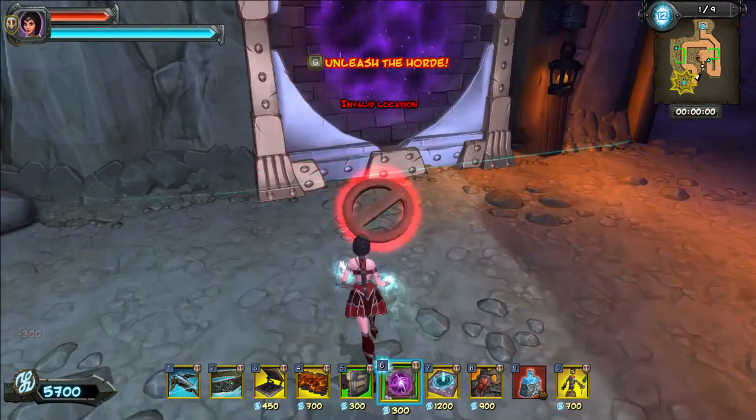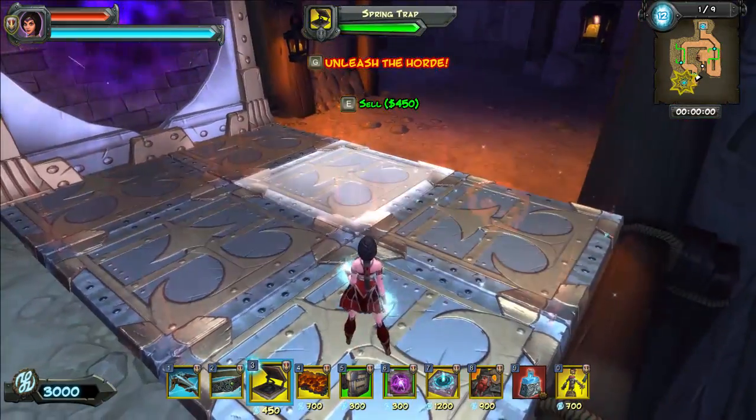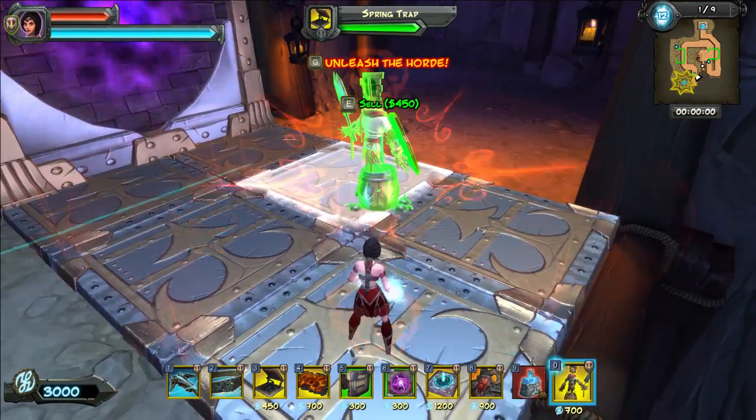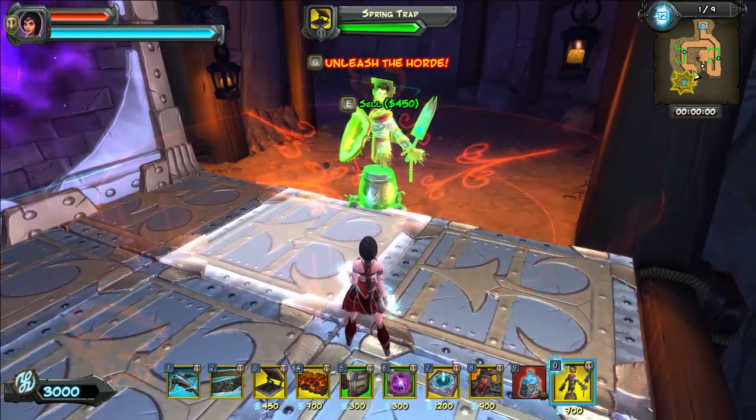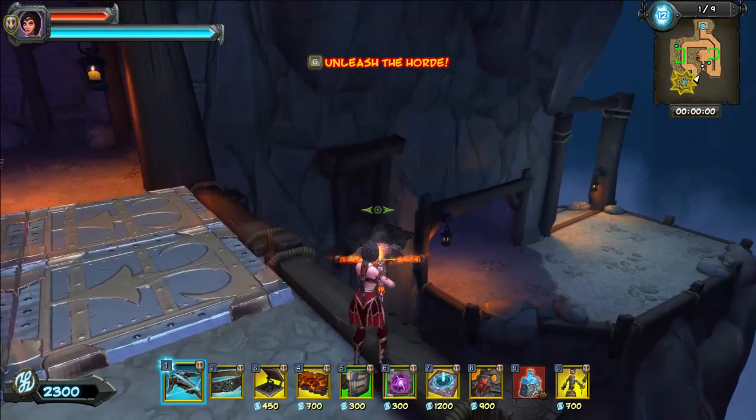There are lots of water elementals in this one — the new enemy water elementals. They don't start out as big elementals, which means they are small, light enemies, very susceptible to physics traps. And that's what we're going with here.